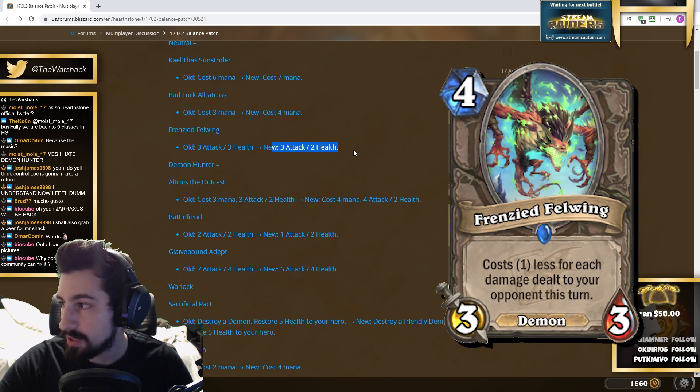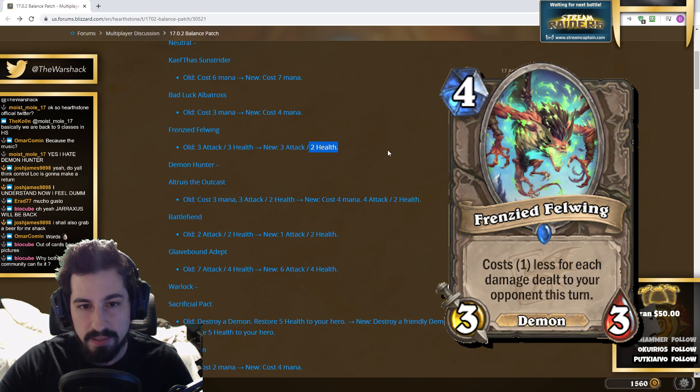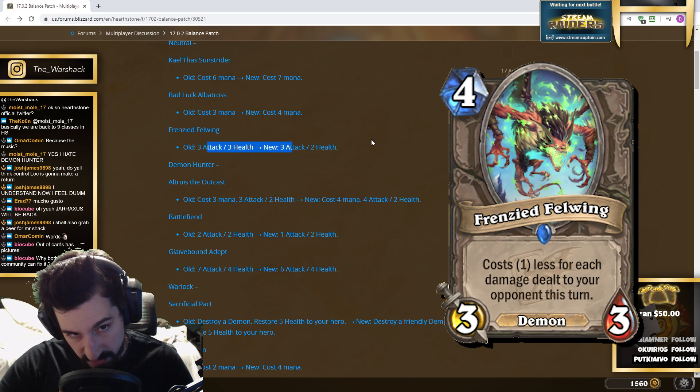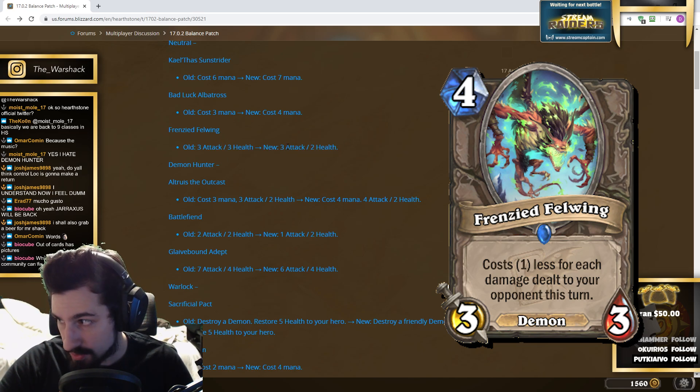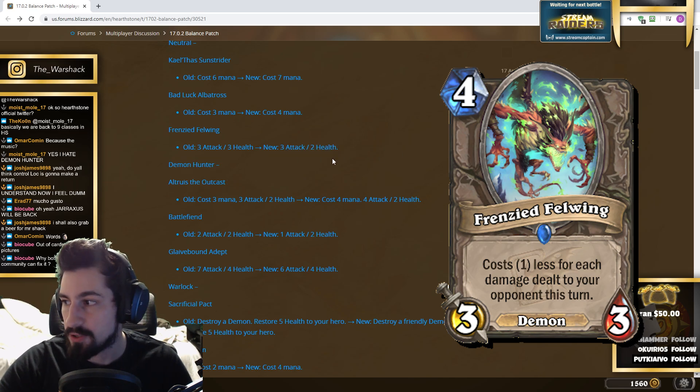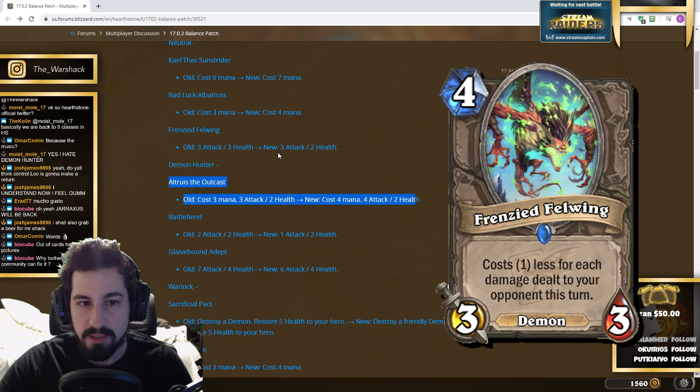Frenzied Fell Wing is going from a 3/3 to a 3/2. Most things do two damage and most one-drops are 2/1s, so this card can actually die to a one-drop now. The stats were a problem, but the biggest problem was the fact that you can play it for free. You get to play a 3/2 for free — that's the problem. Even if this card was a 2/2, you still get to play it for free, so they should just make it cost one or two more mana.